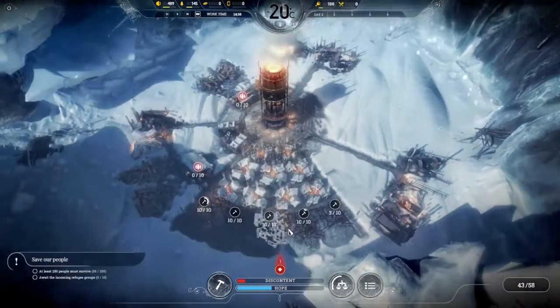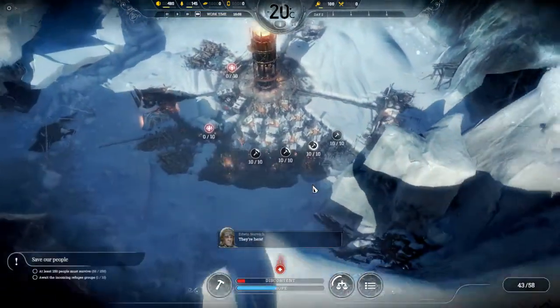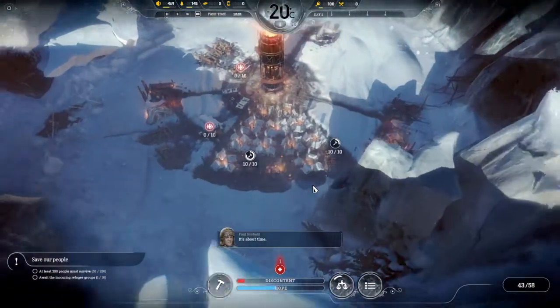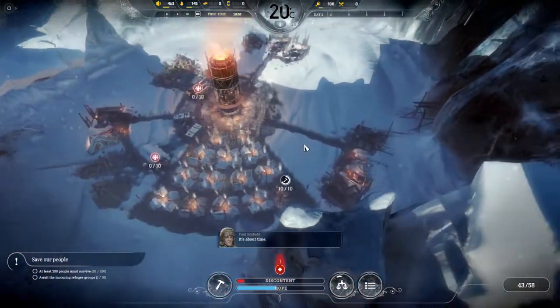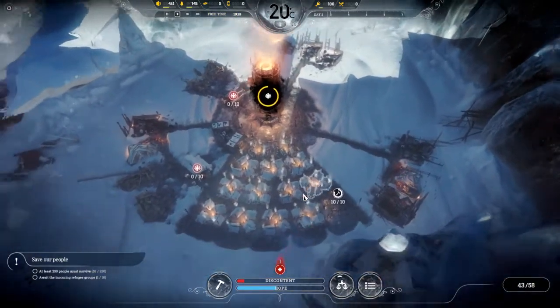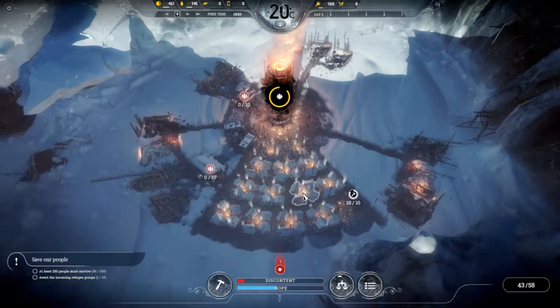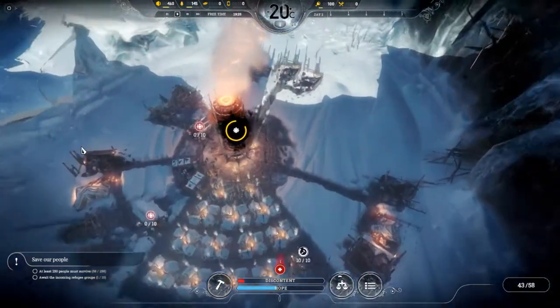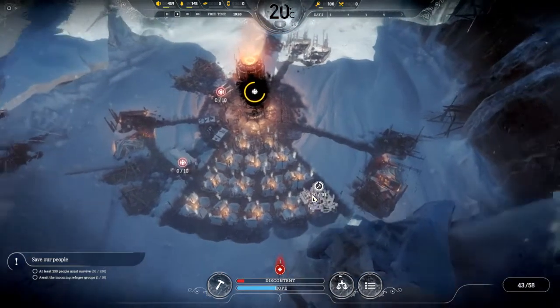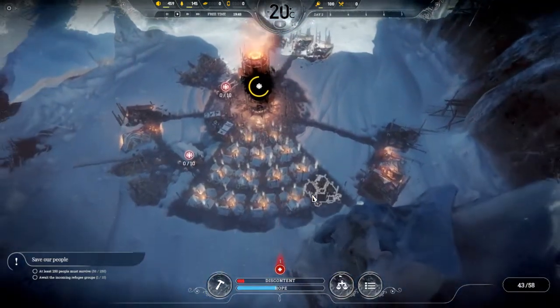This is also the same on the arc scenario, but you don't need to make more than five houses on that one, so it's a moot point. That is how you do it on the refugees scenario. I hope this helps some of you, because I know this scenario definitely requires people to do a little bit of squishing. Hope you enjoy — bye bye!